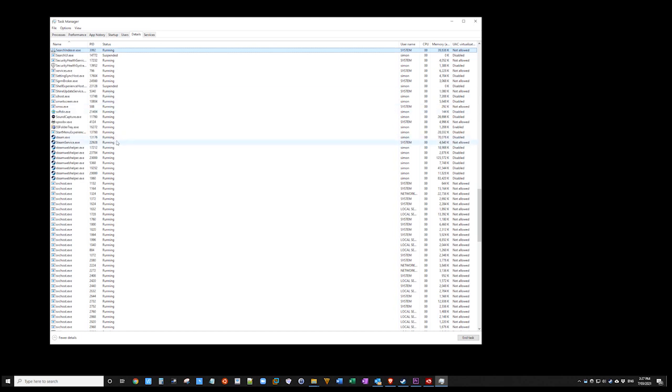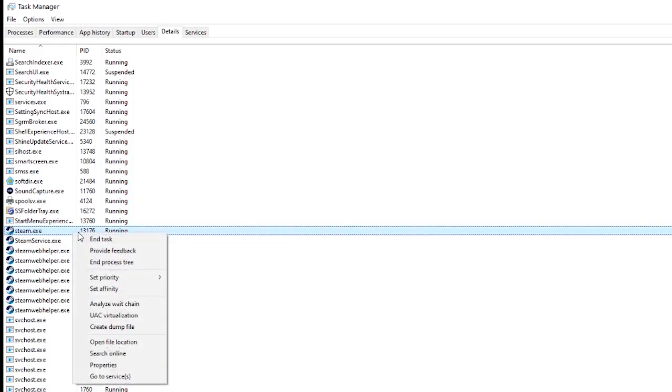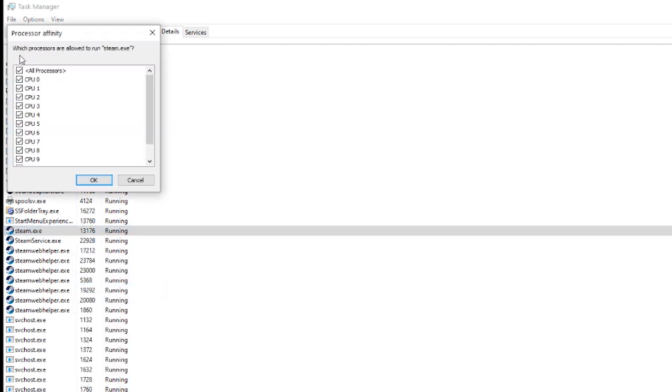Search for Steam, scroll down, see Steam running here. Right click it, go to Set Affinity. Untick all of the processors and just do the first four: 0, 1, 2, and 3.